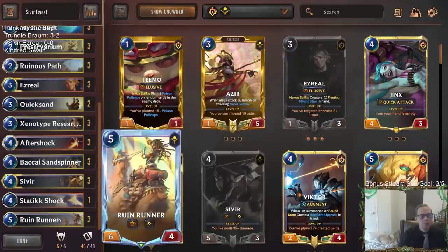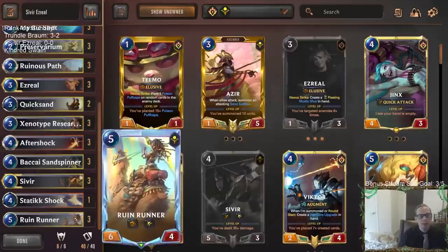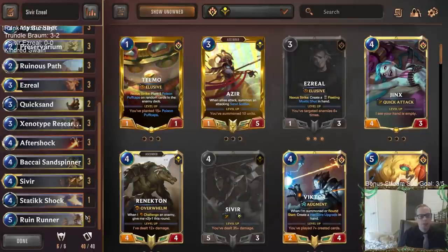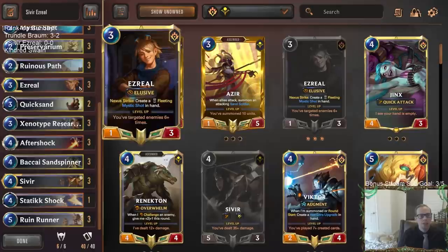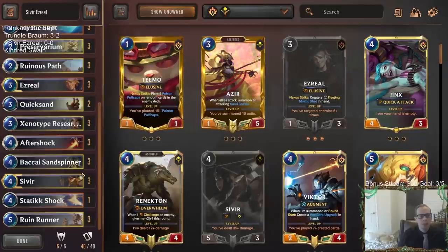Sivir has that spell shield and quick attack - she can attack for a lot of damage. We have Ruin Runner and Sand Spinner, which is always pretty awesome. Remember that Sand Spinner grants an enemy minus one minus zero, and you do target the enemy, so that does count towards Ezreal's level up. We have these things that are all very good at closing out the game, so if our opponent is worried about our Ezreal, we can go on that kind of game plan. It's a good solid mid-range deck because it can be aggressive or control.